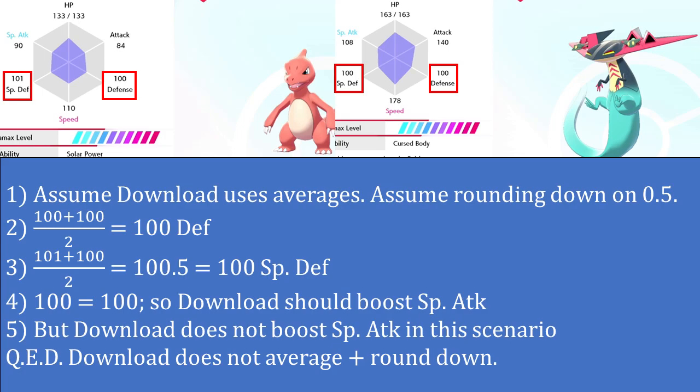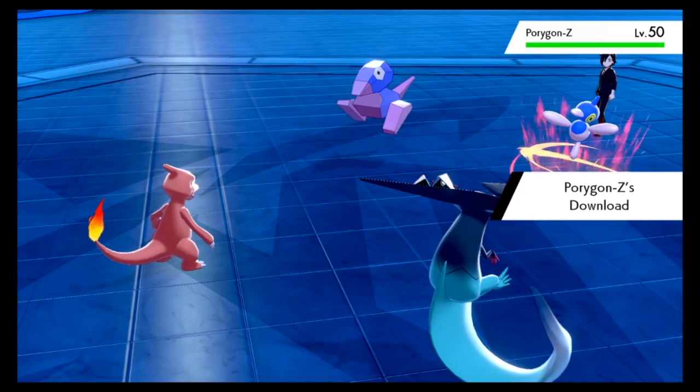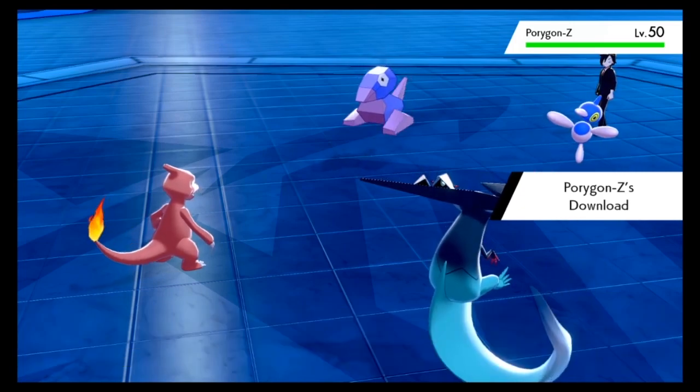Just for completeness' sake, here's a couple of proofs of concept to show that Download really is summing stats and not averaging them. Let's assume for the sake of argument that it was averaging. Pokémon never deals with decimals, so let's assume it rounds down. In that case, a 100 defense / 100 special defense Dragapult compared with a 100 defense / 101 special defense Charmeleon should boost special attack, as 101 plus 100 divided by 2 equals 100.5, which would round down to 100. Defense and special defense tie, so it should boost special attack like we've established. However, as you can see, Download boosts attack.